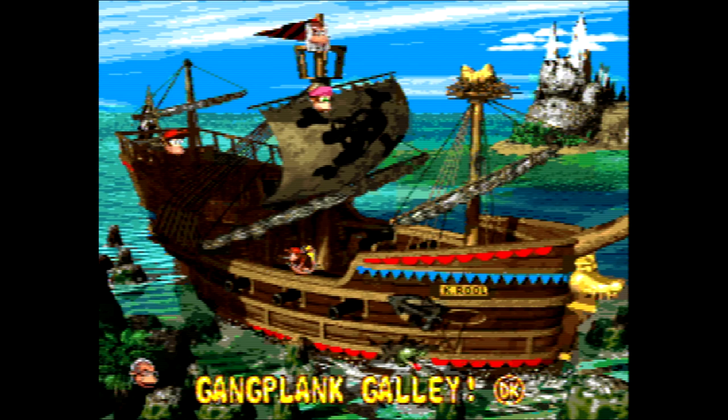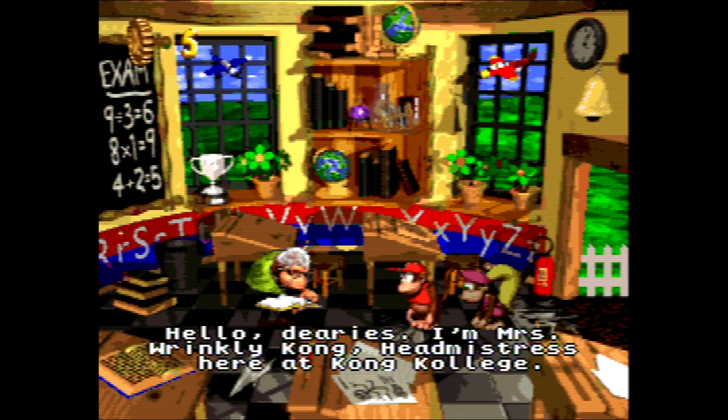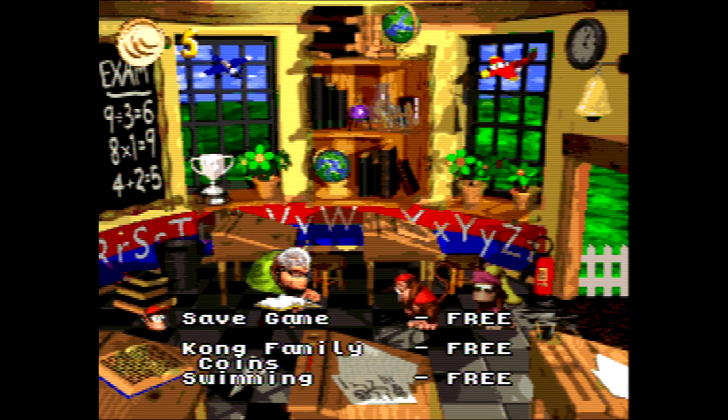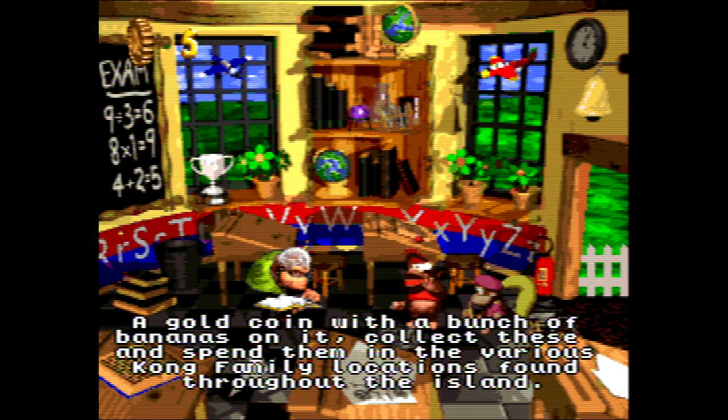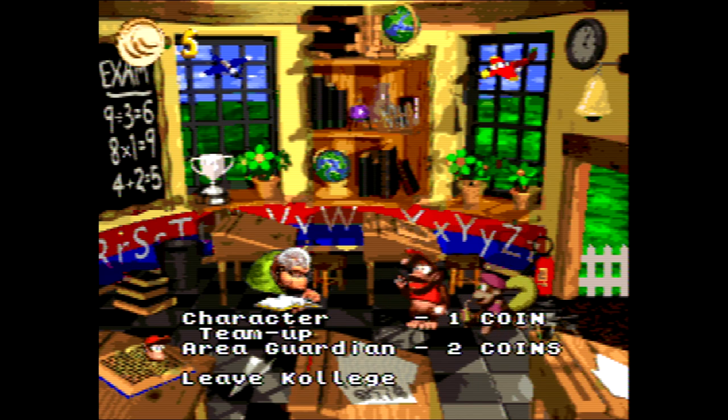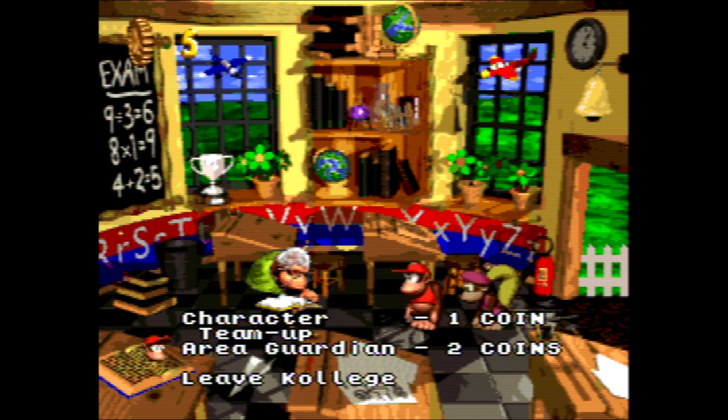We're at Kong College. This is, of course, Grandma Wrinkly Kong — her first appearance! 'Hello dearies! I'm Mrs. Wrinkly Kong, headmistress here at Kong College. I'm available to teach courses on how to play this game, or you can just pop in when you want to save your little old game.' Not like it matters because we're playing on the Switch, but Kong Family Coins — it's collected easy to spend them in the various Kong Family locations found throughout the island. She has advice on supercharged character team-up and how to beat the boss. But you know, you got me — I'm basically a graduate student for this game.